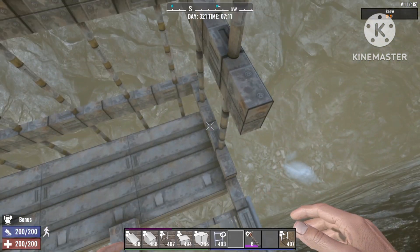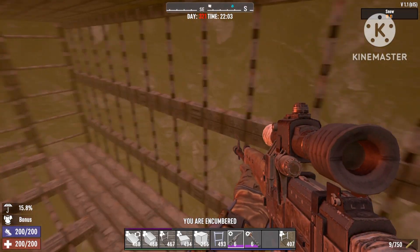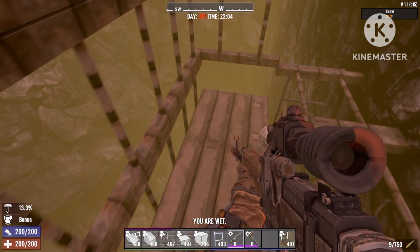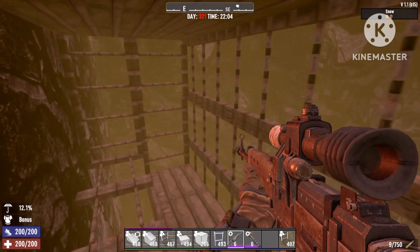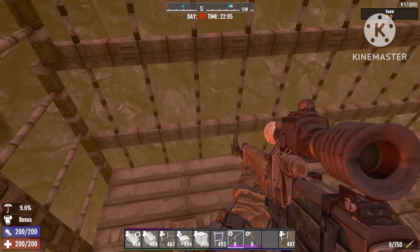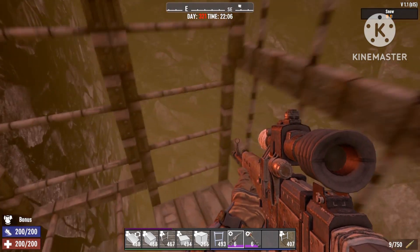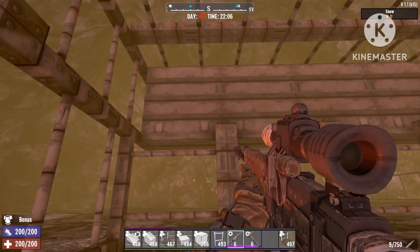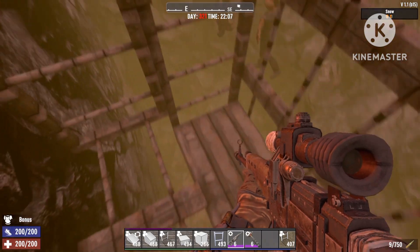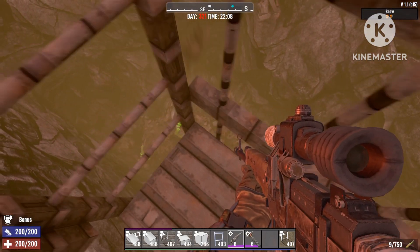So basically guys this is an invisible, invincible art base — there's no way of anything getting to you except for vultures. Let's skip to horde night and I'll show you how this goes. It's finally horde night, zombies will start dropping in shortly. I put it on 64 horde so it's a huge horde night. As you can see they're dropping down, they're gonna drop straight onto our build and slide all the way down to the ground. They're gonna stack up on top of each other, especially on a 64 zombie horde, but even if they reach your build they're not gonna be able to damage it — they'll just stand there for you to shoot.